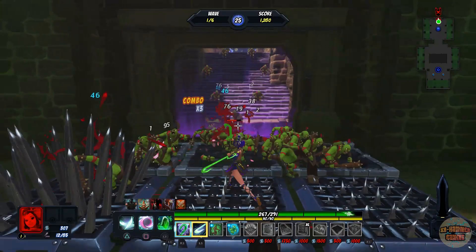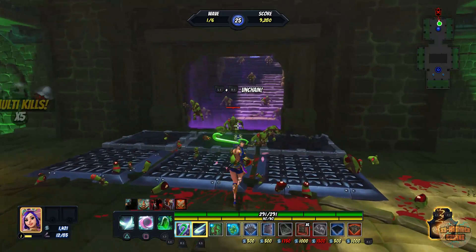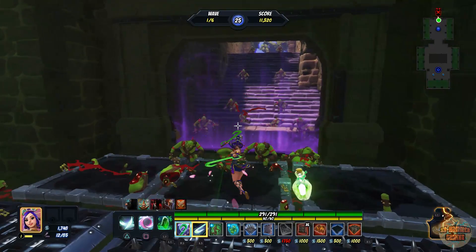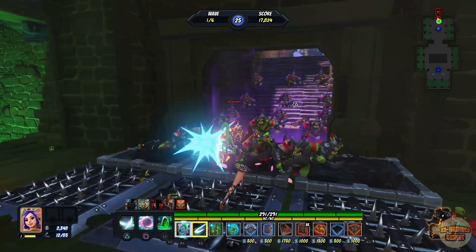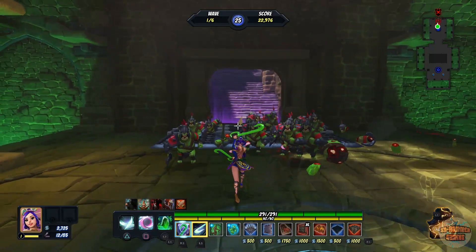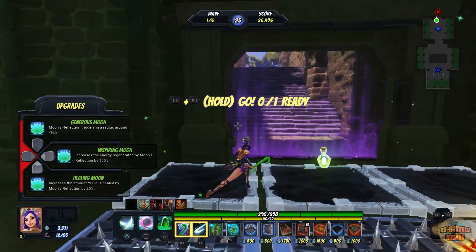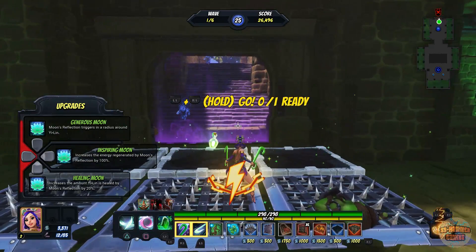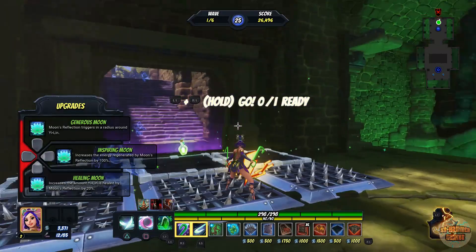Wow, look at that AOE — and that's just a standard attack! I can unchained already — wow, she must be like the unchained queen. What does square do? Oh wow, that's cool! That increases the energy regenerated by Moon's Reflection and triggers a radius around Lin.